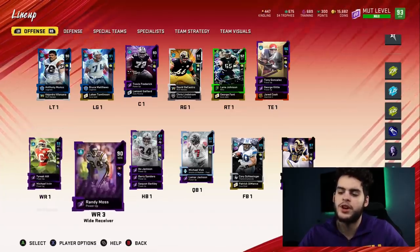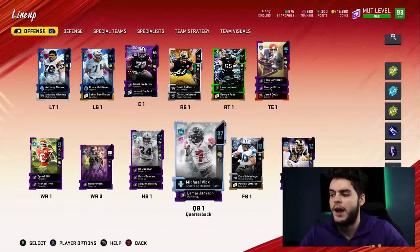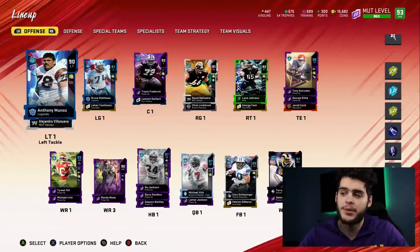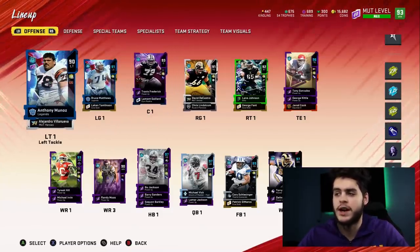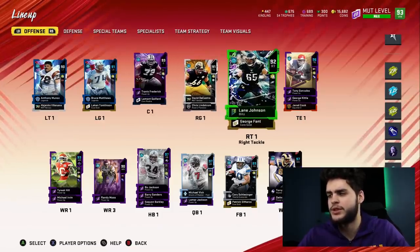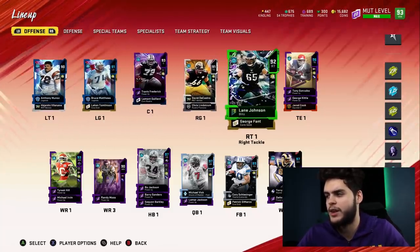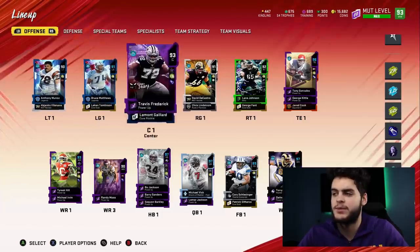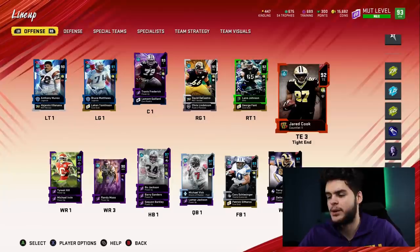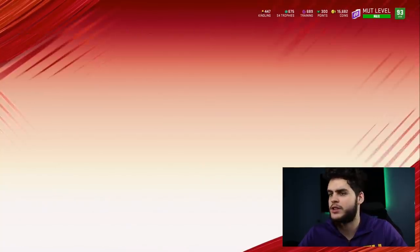For wide receivers, Tyreek Hill is great but I need a route-running guy. Hope can't really catch in traffic either. I need someone tall who catches in traffic — like Randy Moss — so I definitely need to get him back. At the offensive line we need big upgrades. The center's fine and the right tackle is pretty good, but we're going to need the left tackle, left guard, and right guard upgraded. The right tackle is okay for now with Lane Johnson, but I definitely need to pick up some NFL 100 linemen at some point. At tight end we're solid — Gonzalez and Kittle really get the job done with Cook as the backup.